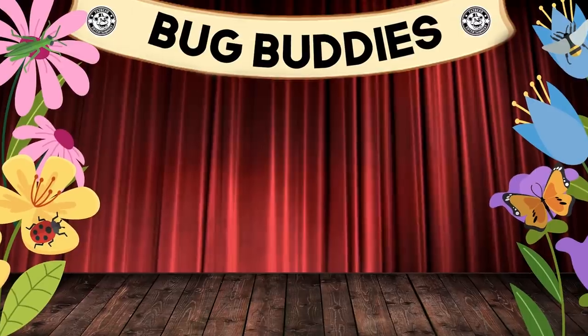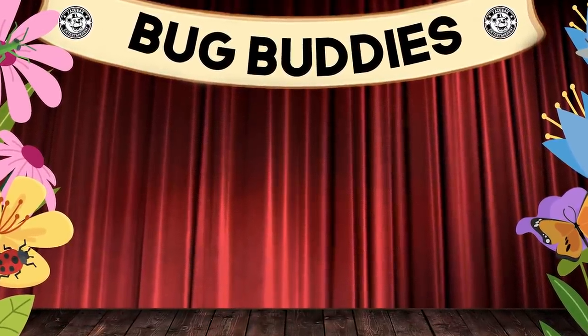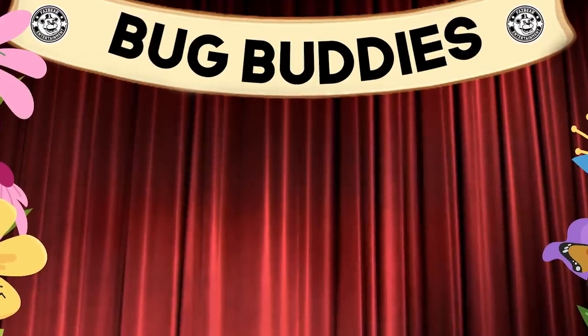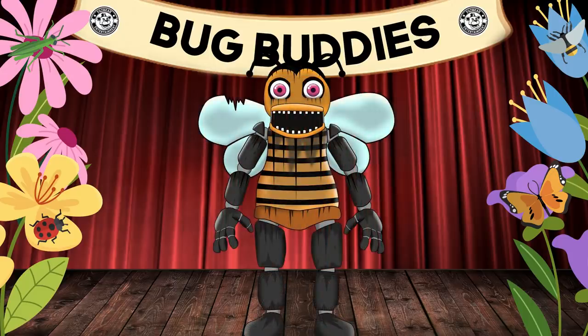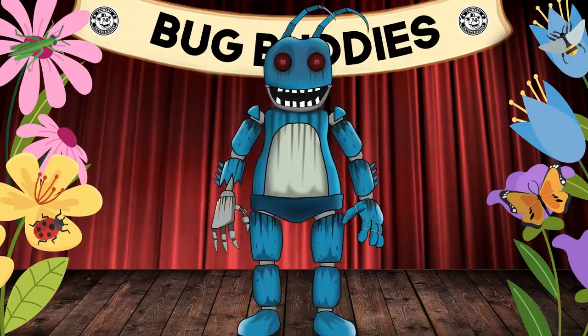Let's get into the character concept of Melvin Mantis. So far in our FNAF character concept series, we've been introduced to the Insect Kingdom Pizzeria. This bug-themed pizzeria was home to a number of insectoid animatronic characters. So far we've met Bella B, Roy the Rhino Beetle, and Alex the Ant.